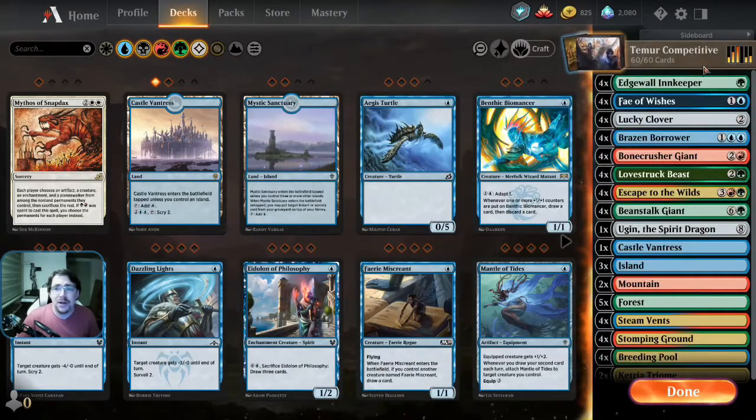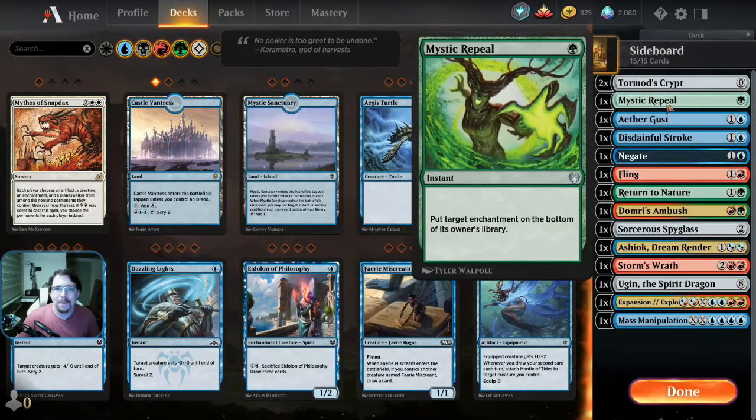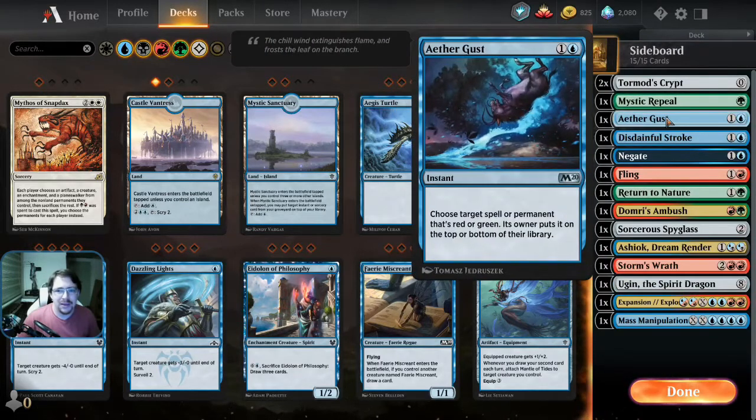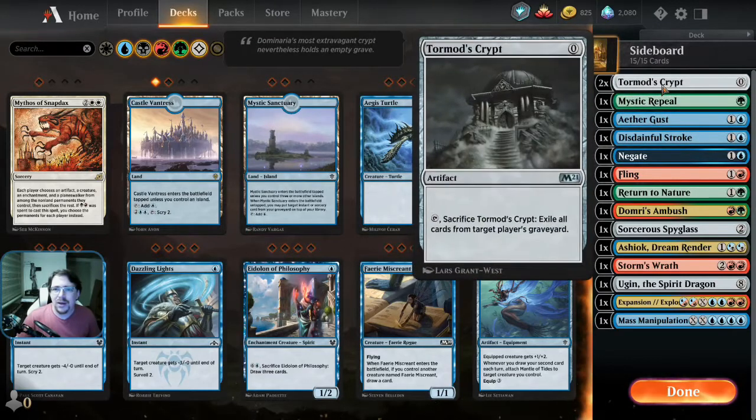Sideboards are where you get to be a little bit more creative with adventures, but even that's fairly stock. Mystic Repeal, Aethergust, a couple of counters. I'm trying Tormod's Crypt as my answer to Uro and other graveyard strategies. It's worked okay. I'm not seeing an awful lot of Uro decks because the ban now isn't a thing, but he still exists. He's still a very good card, so we've got some Tormod's Crypts to answer that cheaply.